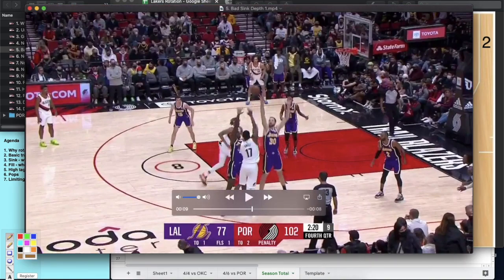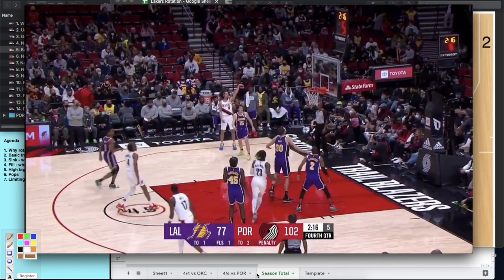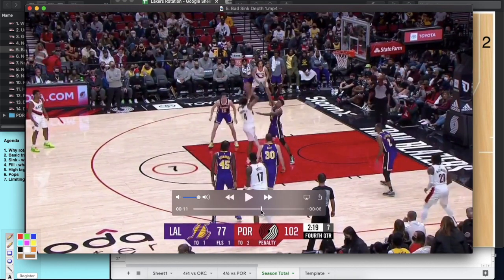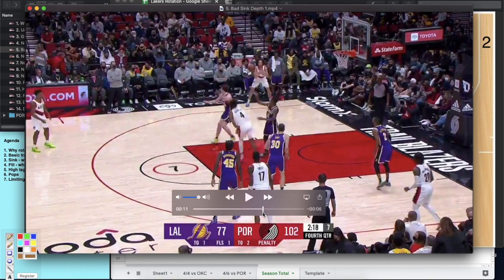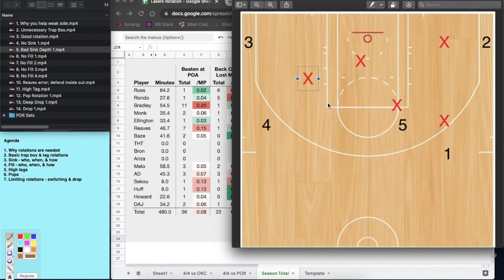If Reeves stays facing the ball, he might get a deflection, but it'll be harder to flip his hips and rotate. Watch him face the ball, then have to flip all the way around — he's just a tad late rotating to the corner. The shot is missed, but if he started from a half-step back with his back to the baseline, he's perfectly aligned to run straight and close out. A really small thing — he was at the right depth, just not in the right body position. Monk was in the right spot; he just needed to turn his head, not his whole body.